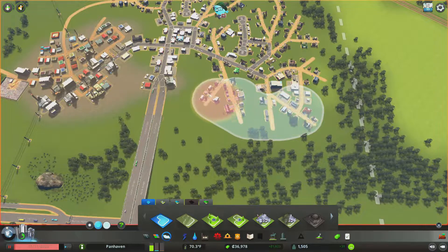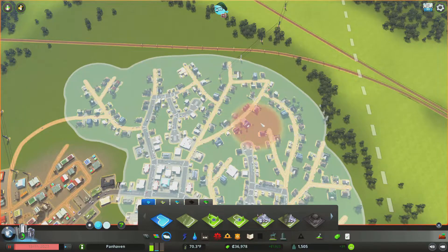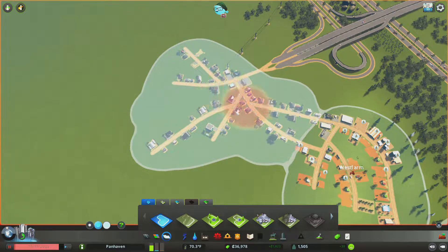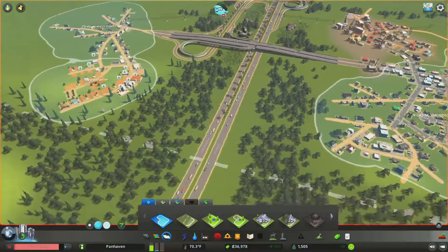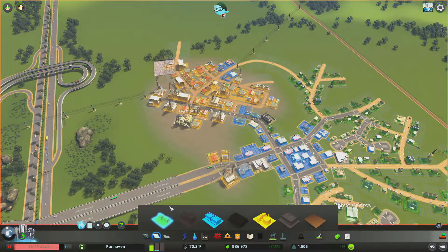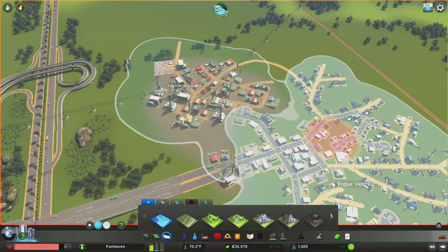In our first episode we unlocked our district painter tool and I want to make good use of that. The way I'm starting this off is with some rural communities that are spreading organically, and eventually those rural communities are going to mesh into each other. We're going to be organically blending them — there will be some inevitable redevelopment, but I'm going to avoid the grid and make the conjunction of these communities as organic and natural looking as possible.